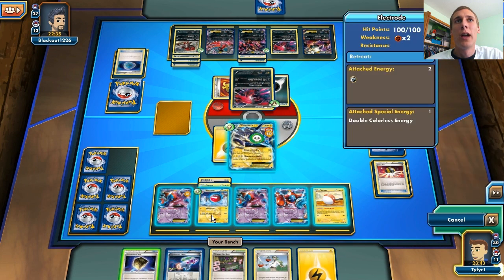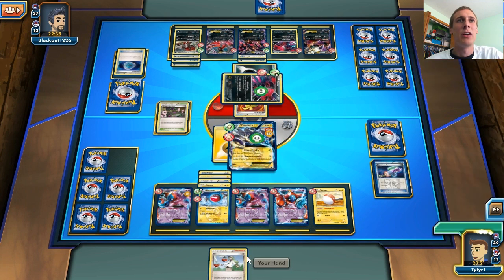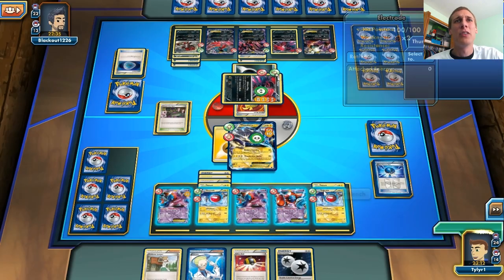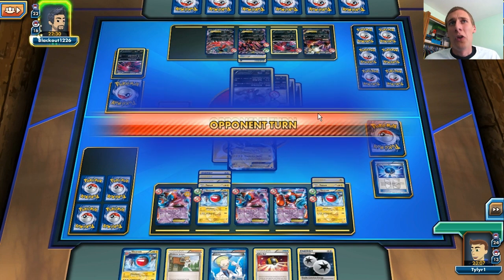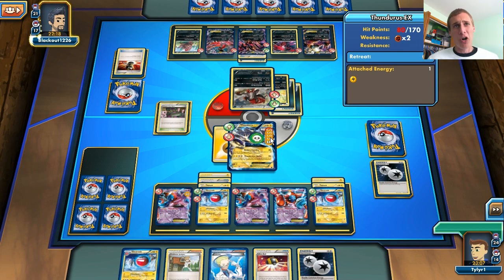I don't know if I want to bring out my Electrode yet, because that Yveltal can easily knock out my Electrode. I'm just going to put down all my stuff. I shouldn't have put down the Virbank City Gym, because now I'm just doing a lot more damage to myself, and I would have knocked out this guy anyway. I'm just going to get the Electrode in play and go from there, knock out this Yveltal. 120 damage from the Zoroark. He also has an Enhanced Hammer of Jerkiness — I hate Enhanced Hammer.